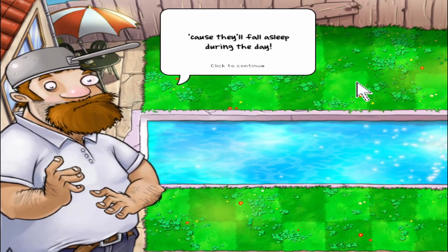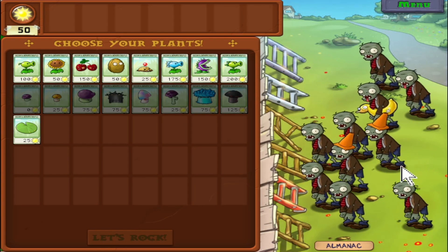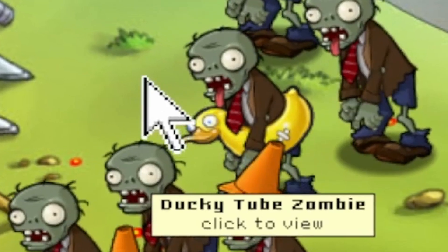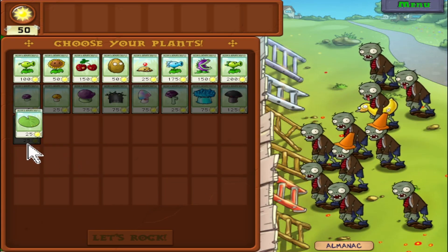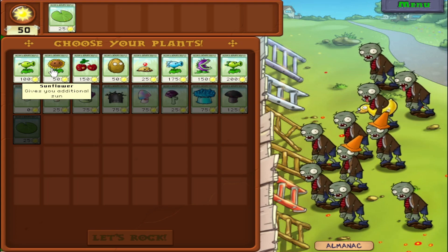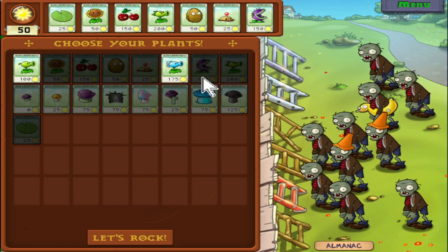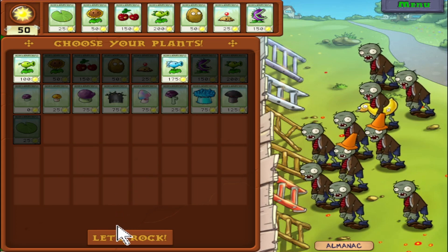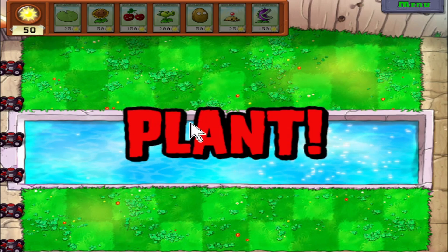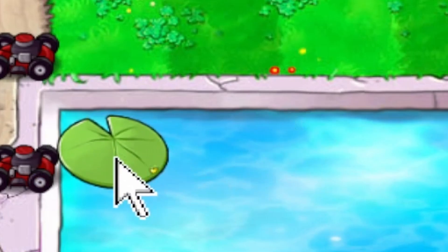We're in the back garden rather than the front garden. Nothing too crazy here — pretty standard affair of zombies. We do have this new fella, which is the ducky tube zombie. And we have to use the lily pad; the lily pad is pretty much mandatory, at least when you're first playing through. We'll go potato mine, and we'll go with chomper — just get things that get rid of zombies quick. So we've got the lily pad — very sad looking fella.